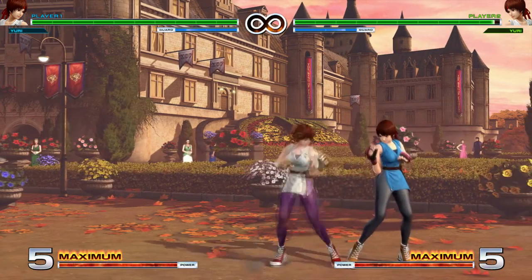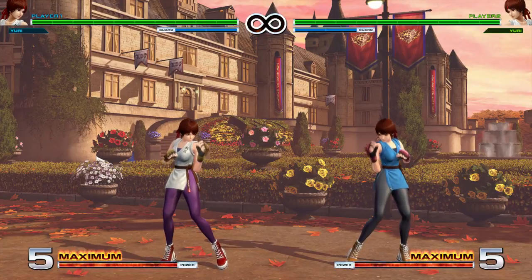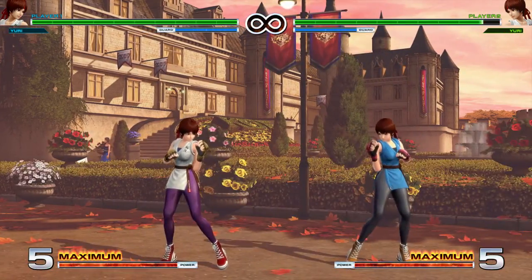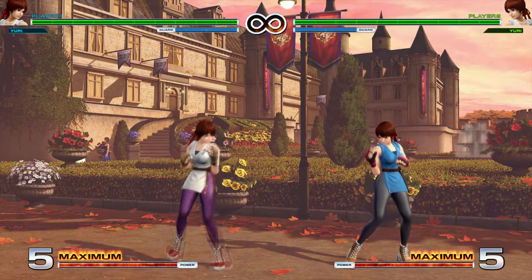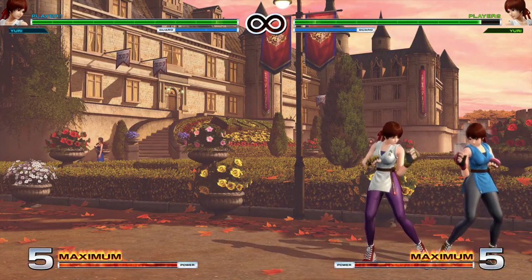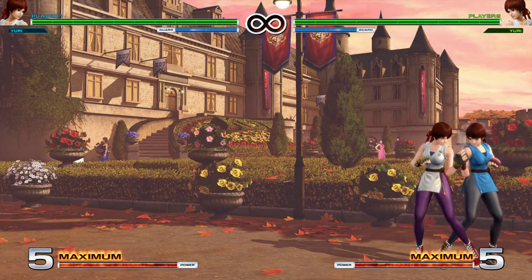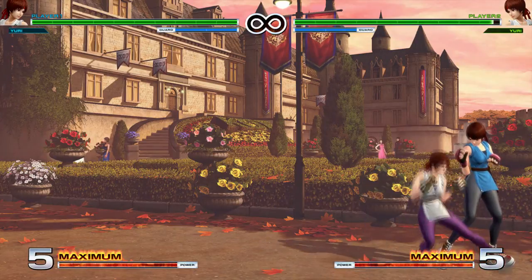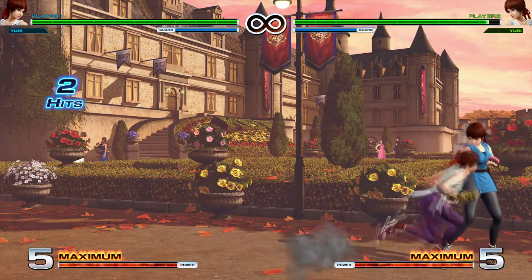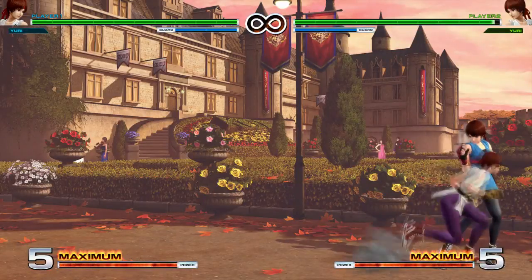Next let's go over her close normals: light punch, light kick, heavy punch, and heavy kick. Her light punch, light kick, and heavy punch are pretty safe on block — pretty good. Heavy kick is the most negative one — that knee right there. They're all super and special cancelable so you can do whatever you need off of them. The close light kick — where she's stepping — is a low, so they do have to block that crouching. You can combo into it from close light punch, which can be blocked crouching or standing.